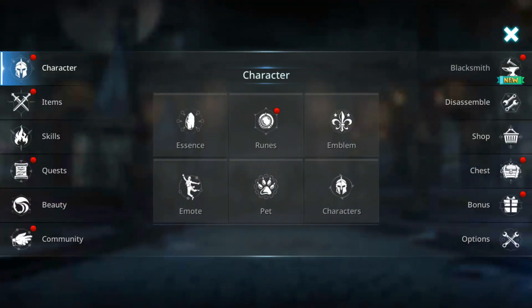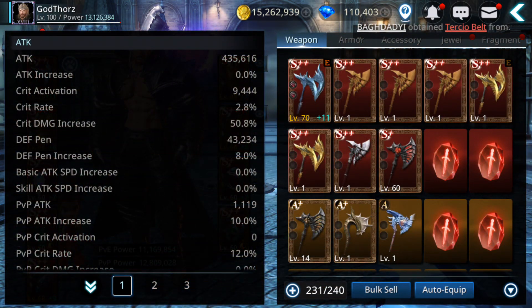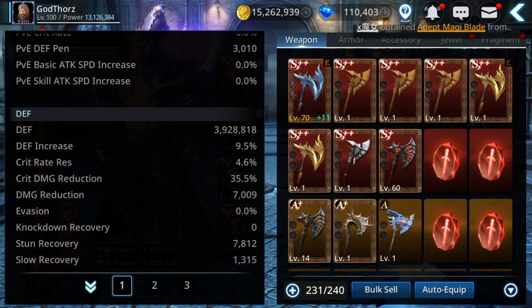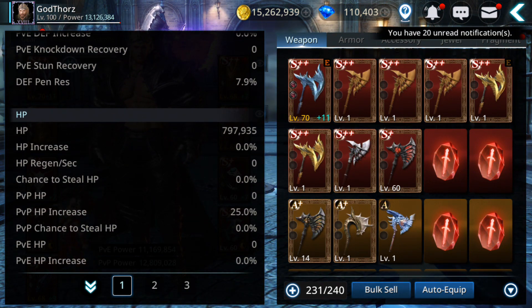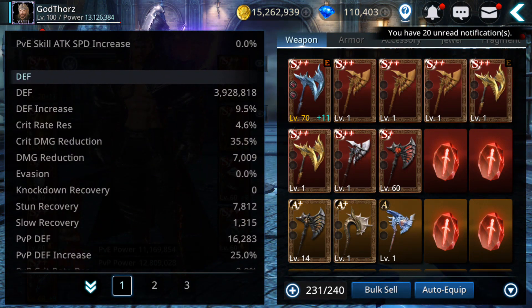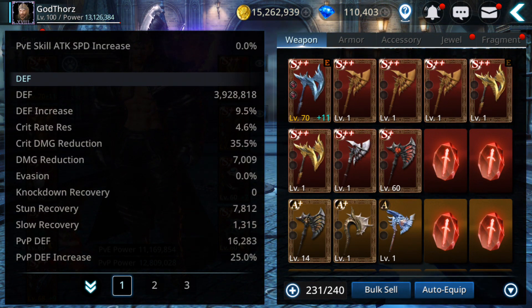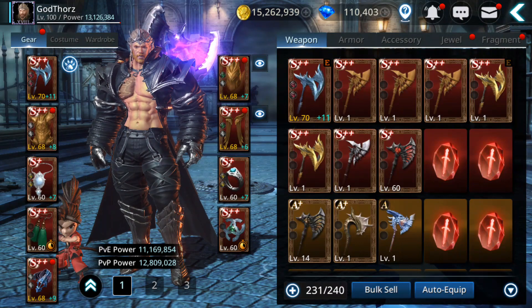Now I'm going to equip this support pet. Let's check my stats — 435,000 attack, 3.9 million defense, and almost 800,000 HP. That's a lot! I'm going to test this pet in future videos in PvP and compare. First I'll try to max it to level 60, then compare the attack pet versus the defense/support pet.